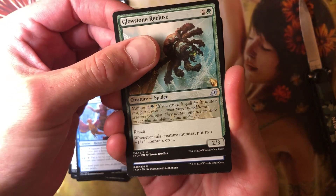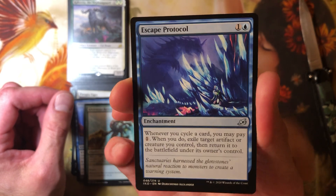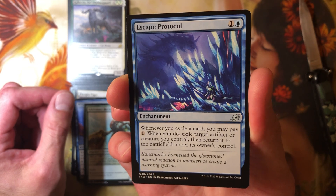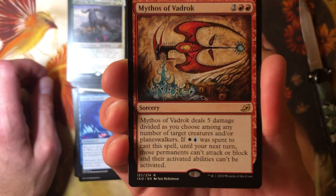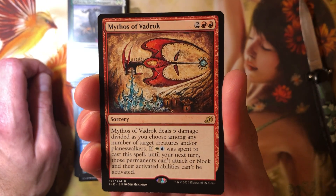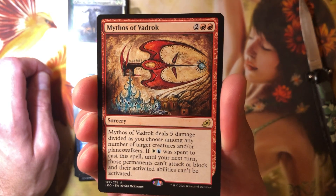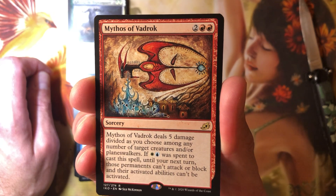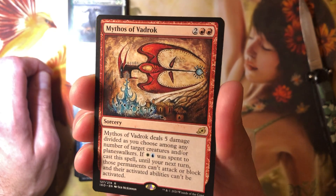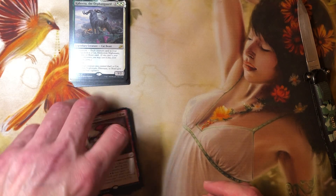Oh, mythic? Nope, that's just uncommon. Man, I'm not getting any smarter. It's a second uncommon. Escape Protocol — whenever you cycle a card, you may pay one. When you do, exile target artifact or creature you control, then return it to the battlefield under its owner's control. For two seconds I thought Braga, but like — why are you cycling? It's this damn thing again — the cave painting of the bird thing. Mythos of Vadrok — deals five damage divided as you choose among any number of target creatures and/or planeswalkers. If you paid white and blue to cast a spell, until your next turn those permanents can't attack or block and their activated abilities can't be activated. This is a really bad rare. Every one of these cave painting rares has sucked.